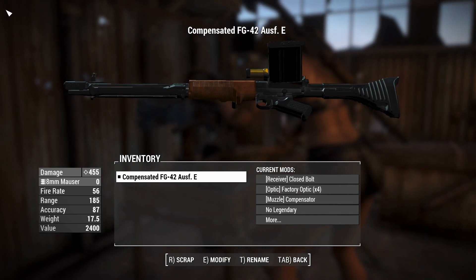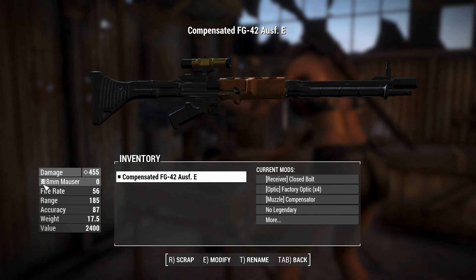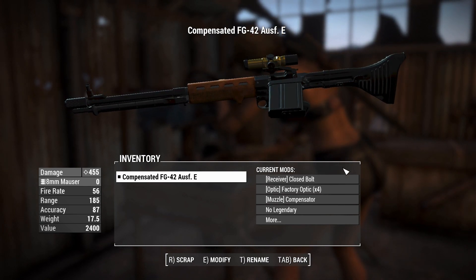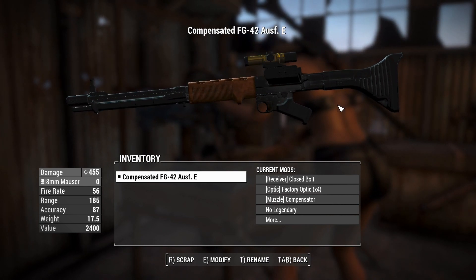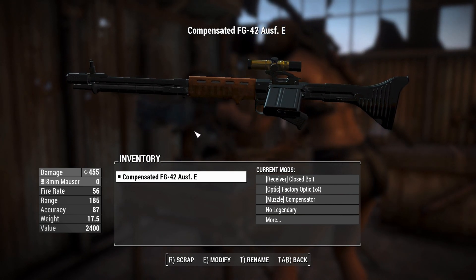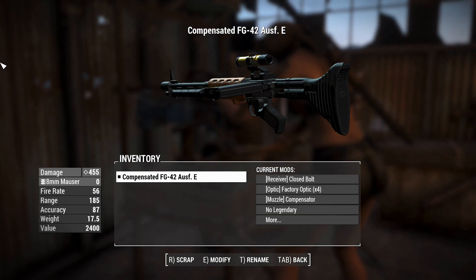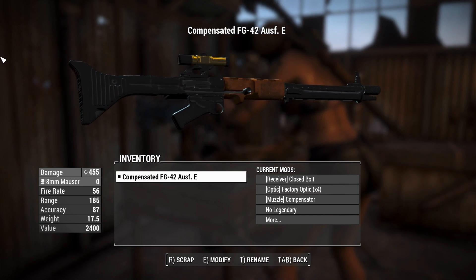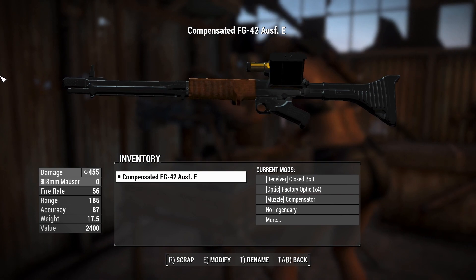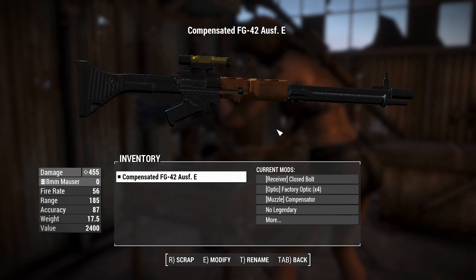It fires the 8mm Mauser rounds, which are pretty sure 7.92mm — they must have rounded up here. I'm not sure whether that's supposed to be a different round, but basically you get the power of a .308. They're about the same size, maybe a bit different in power because the cartridge is slightly longer. Big powerful bullets with a much less bulky platform compared to some of the guns of that time, so they weren't messing around with submachine guns or MP40s — they were using these big boy guns.